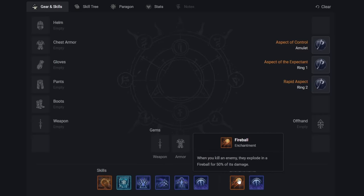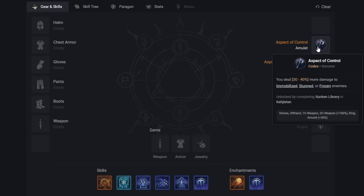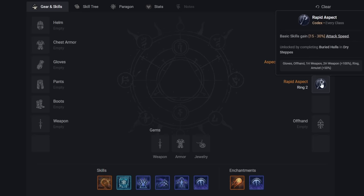For our enchantments: we want Fireball — it's just overall ungodly good, making everyone pop for extra damage and causing a beautiful chain reaction. At level 30, our second slot is Arc Lash itself, which activates when using a cooldown ability and stuns everyone around you, feeding into all the bonuses from attacking stunned enemies. For three easy aspects to aim for while leveling to 50: the Aspect of Control gives 40% more damage to stunned enemies — huge for this build since enemies are stunned constantly. The Aspect of the Expectant gives a stacking buff to your next core skill from spamming your basic, so Arc Lash buffs Hydra in a repeating loop. Finally, Rapid Aspect lets you spam Arc Lash 30% faster, which speeds up the entire playstyle beautifully.